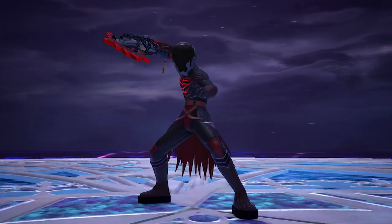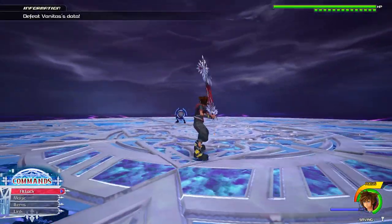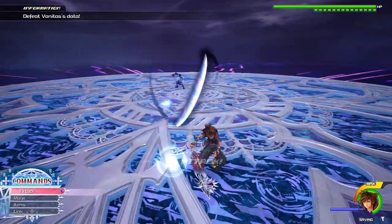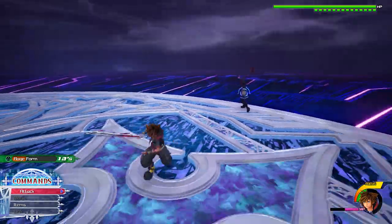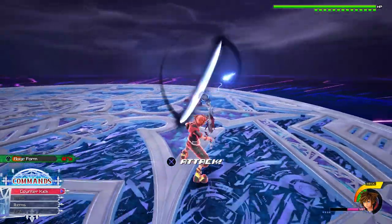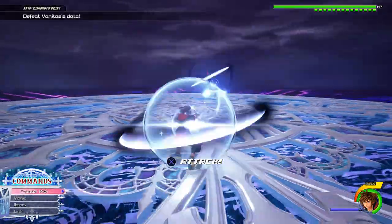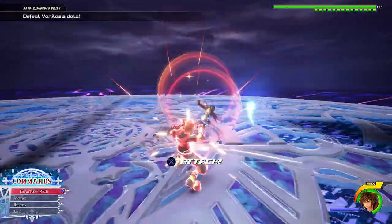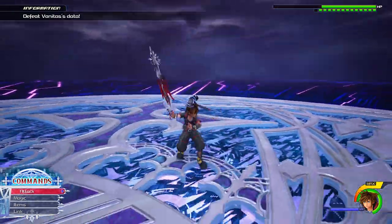Vanitas' combos are very random, so memorizing how to counter what he is doing is key. You want to know how to block the combo and know when there is a potential opening within it. Here he will do three strikes to create a shockwave, then dodge afterwards and do the three strikes again. For this combo you want to block the first two shockwaves, then dodge the last one, block the first two again, and then use your block counter to burn through the third shockwave and create an opening.